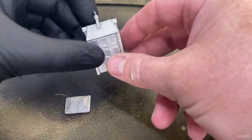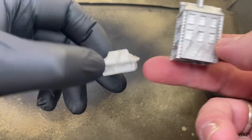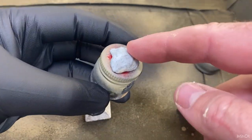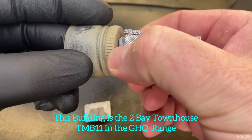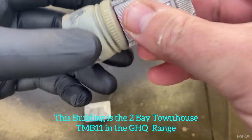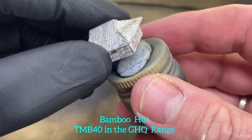Last video we did the assembly - the walls, the chimney, the little thatch windows, and the roof on the bamboo hut. So the next step for me is to go back to the bottle tops again, with some old blu-tack on top from a previous build. I'll just push them down onto that so we can spray them. Same with the bamboo hut - just push it down.